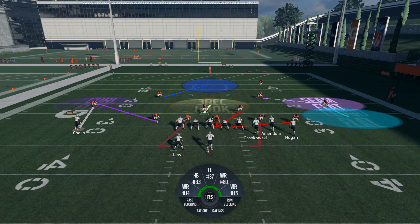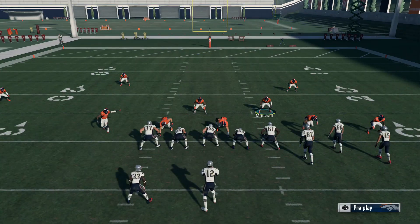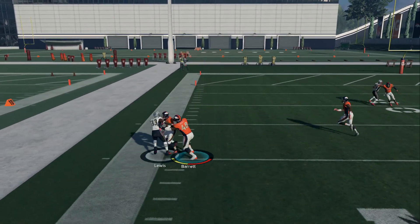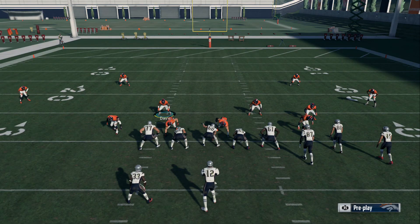You're gonna guard Amendola. This cloud flat right here is gonna guard both the corner route and Gronk, so this guy is gonna help. All you gotta do is guard Amendola. They're gonna make that quick read, but most of the time in MUT your players won't allow that.